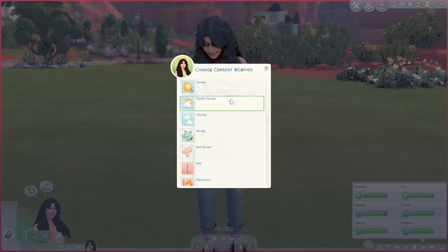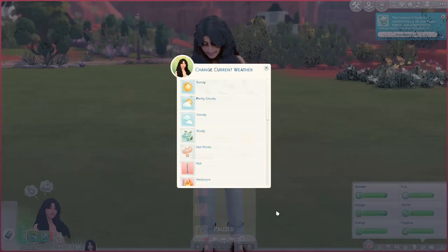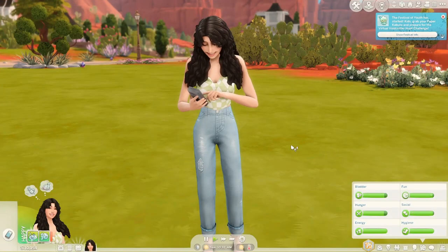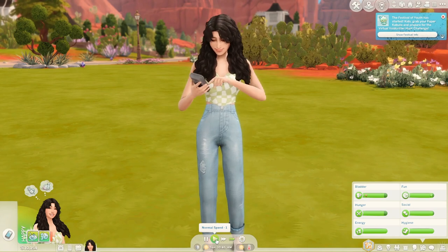In addition, say that the weather was really annoying - it's your sim's wedding day and it's actually freaking snowing. You can change the current weather with UI Extensions just by right-clicking on the little icon for the weather at the bottom. I actually want it to be hot winds and then within a few hours that weather will change to reflect that.